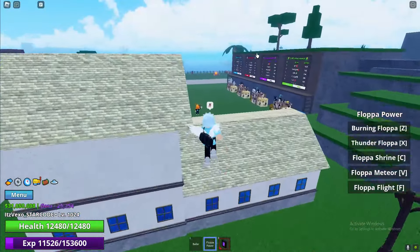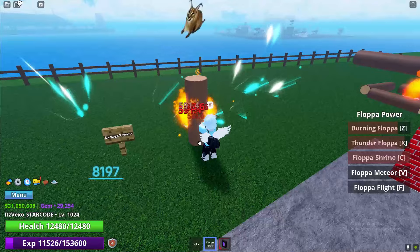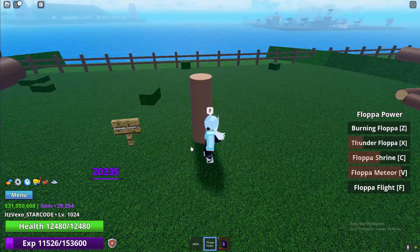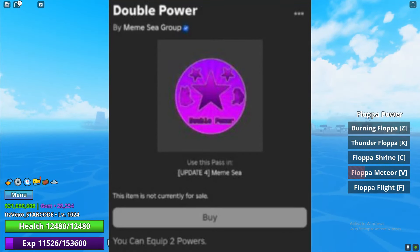This is by far the most overpowered game pass in the game. If I wanted to do a combination like this, as you can see I do around 15,000 damage, but if I do this I'll do around 20,000 damage. If I got two powers equipped I will be able to do around 40,000 damage. This is the game pass right here.